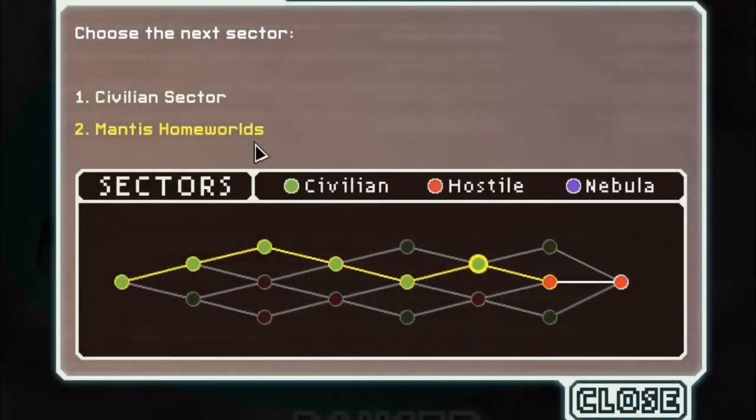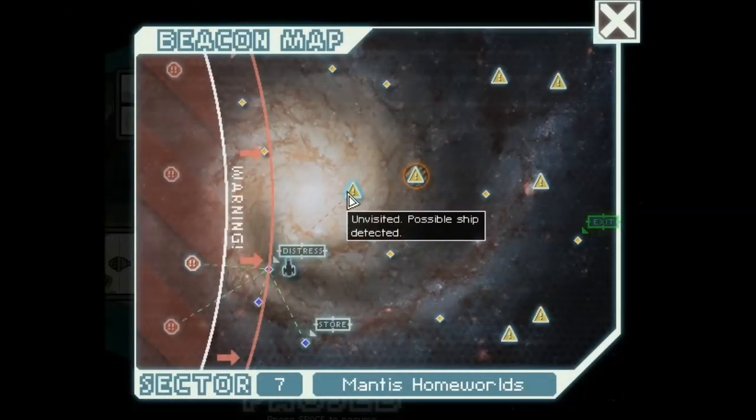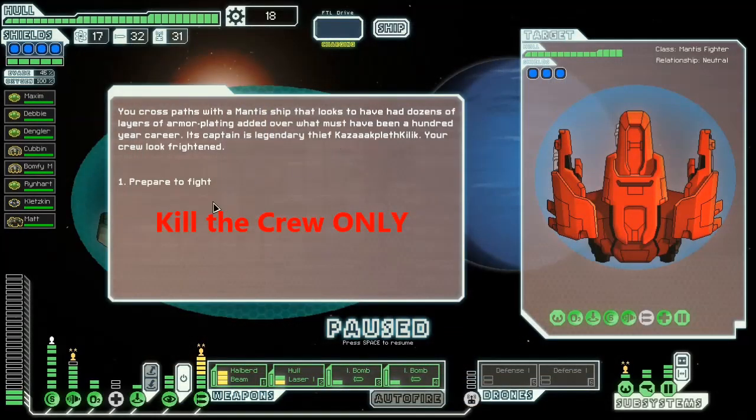Like I said, you need to go to the Mantis Homeworlds. It's a red sector and it can appear anywhere between sectors 3 to 7. When you get there, this is where long-range scanners come into play — you want to go to a jump with a ship. In Mantis Sectors there are lots of ships on jump, so you may have to take a guess. But eventually you're going to get to a combat event with someone with a very long K name.